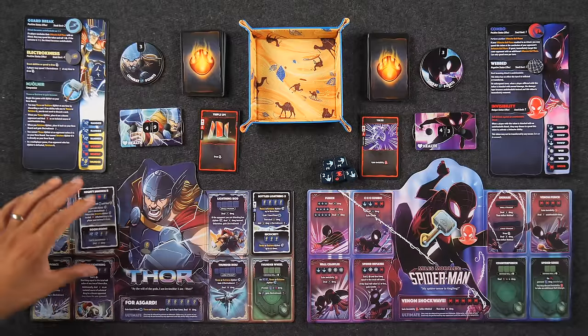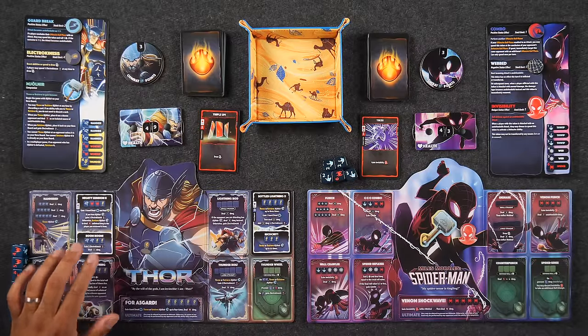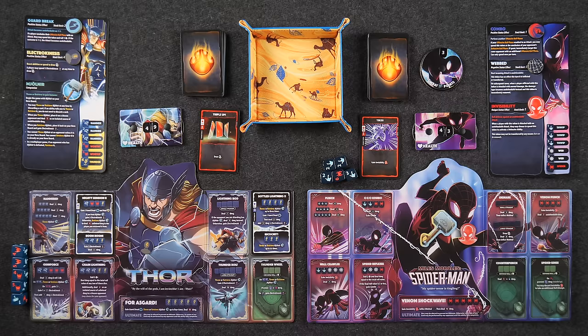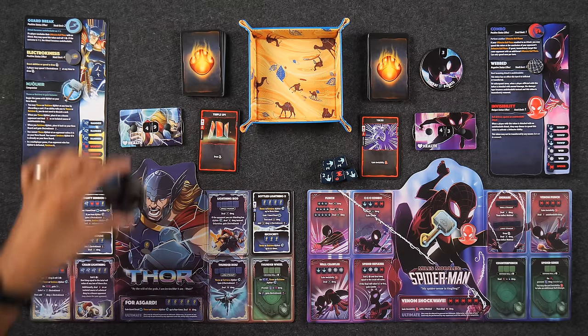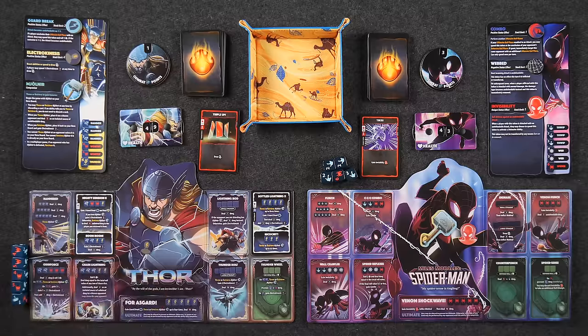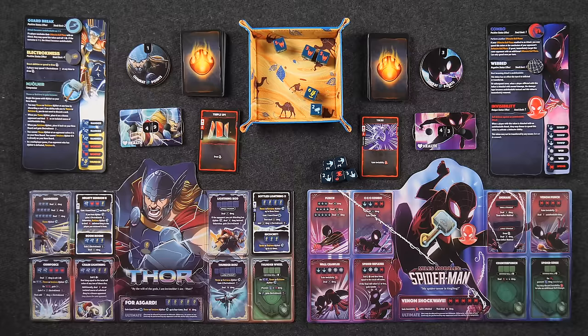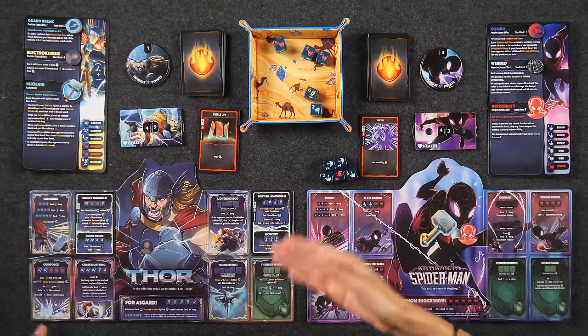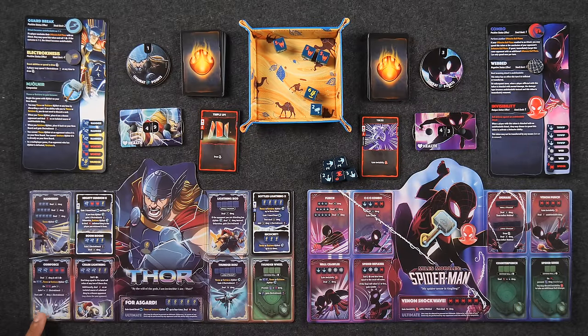Mighty Summon 2 also gives me this new thing — another symbol combination I can roll towards, so we'll talk about it when it comes up. That's going to cost me 2 of my CP. Now into the offensive roll phase. I rolled a lot of something — that's almost Odin Force. It's definitely a Mighty Summon. I'm thinking maybe I'll work towards Odin Force again, so I'll keep one, two, three of those and re-roll the rest.